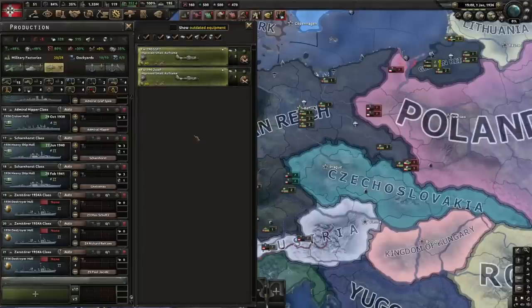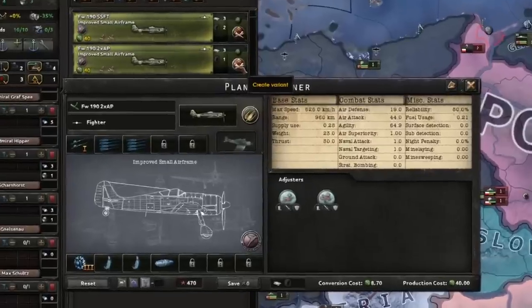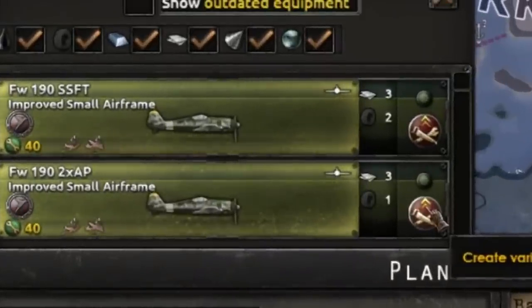One final thing you can do to help reduce your rubber needs is adjust the design of your planes. If you have the By Blood Alone DLC, you can use the plane designer to swap out components such as the self-sealing fuel tanks for things like armor plates. The stats of these two planes are really similar — the only difference is two less armor and slightly less range — and it halves the amount of rubber requirements for your factories when producing that kind of aircraft.